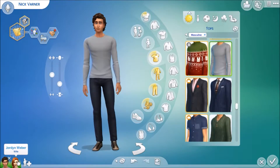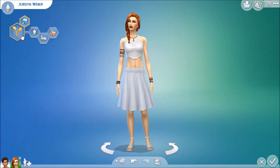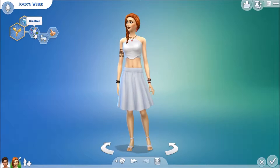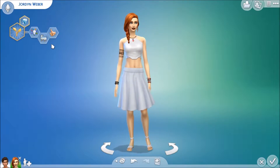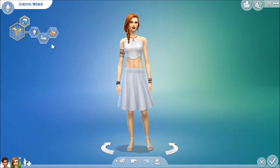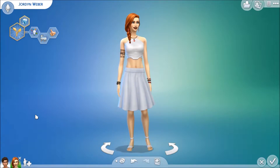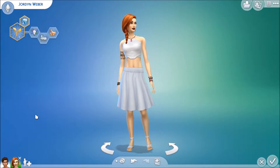Now let's meet his wife — this is Jordan Weber. She wants to be a freelance botanist, and she's creative, family-oriented, and good. Her backstory is that she comes from a very wealthy family, but unlike Nick's family, everyone wasn't very close. There was a lot of pressure and she just didn't like the environment she was raised in.